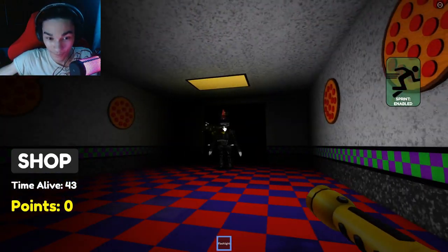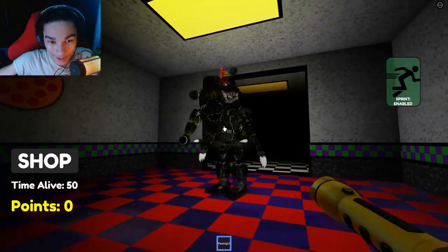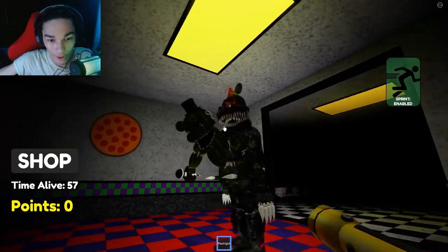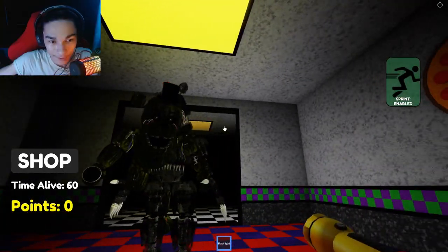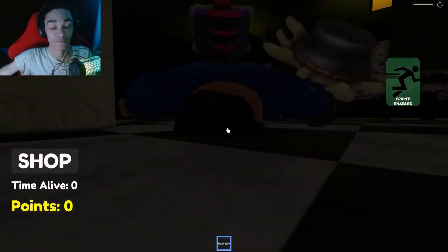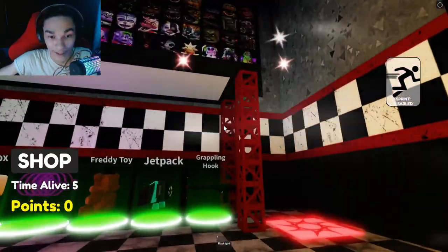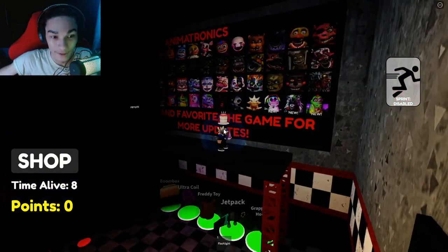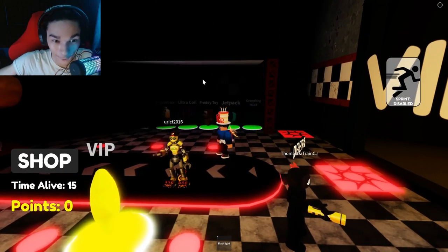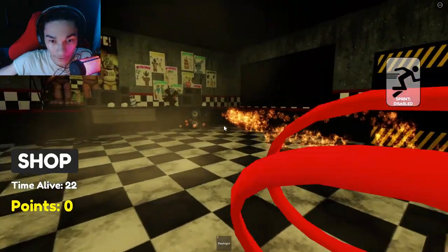Oh my gosh! There's Nightmare. But why's Phantom Freddy here? Seems like you got yourself stuck. I don't like the fact that Nightmare's head just moves wherever you go — it's a bit creepy. He is stuck there. Oh my gosh, Nightmare Fredbear and Circus Baby are around. Take a look at this — there's animatronics from FNAF 1, 2, 3, 4, 4 Halloween, even Sister Location, Security Breach... Did we change to a new map? Okay, nice.